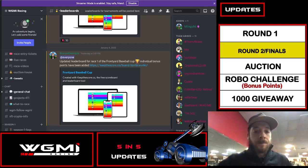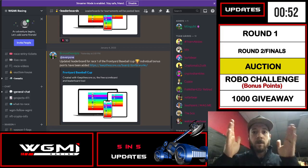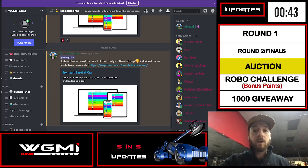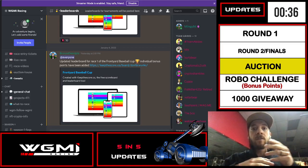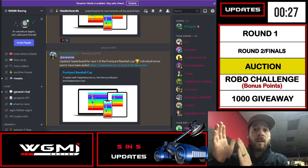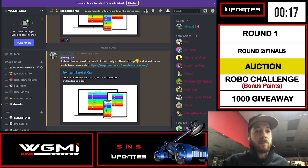Let's talk about the auction. The top 8 in the entire season by accumulated points are going to the finals. In the finals, the grand prize is 0.25 ETH each, 0.15 each to first, 0.1 each to second, and 0.05 each to third. That's 8 spots. We're also bringing another 8 spots for people who participate in the auction and win an entry. I just opened up the WGMI Racing page — you can drop down and see the auction house there.